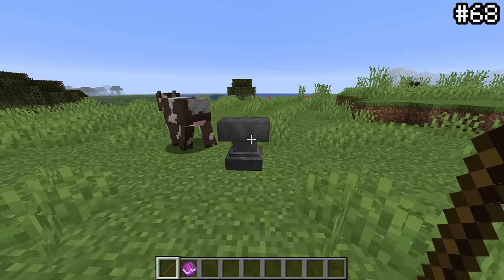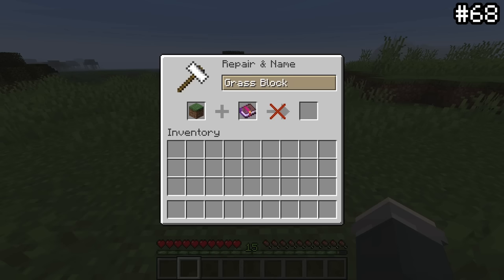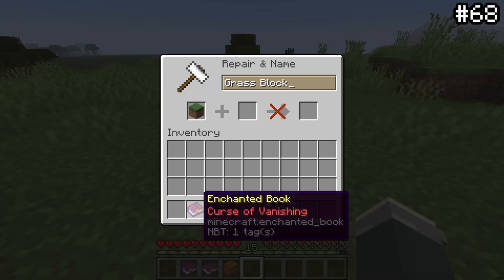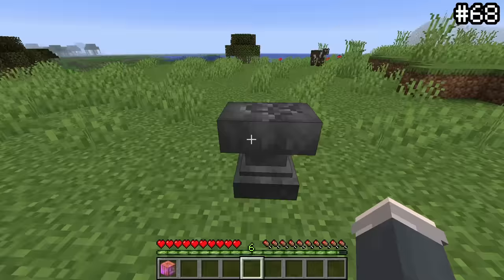In survival mode, you can only enchant things with proper enchantments — you can't add sharpness to sticks or protection to a grass block. However, there is one strange block that can be enchanted: jack-o-lanterns. They appear to be the only non-usable blocks that can be enchanted in the entire game — and the thing is, you can only do it with curses. You can't curse a single other block, but for whatever reason, you can curse a jack-o-lantern. Maybe it's trying to tell us something.